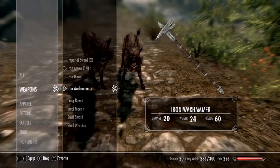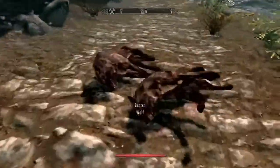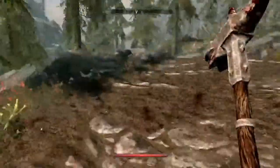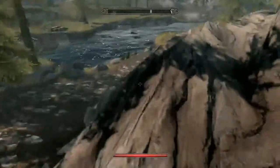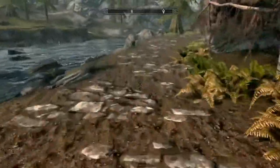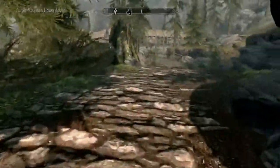All right, I'm ready. As I said in some of the previous episodes, spiders and skeletons are some of the easiest things to kill in Skyrim as far as enemies go. Wolves are up there too — those are one of those things you don't need to worry about unless you're getting swarmed with like a pack of six of them, but other than that, they're fine.